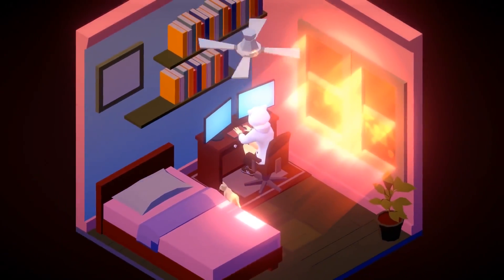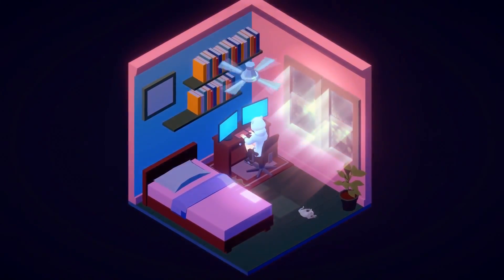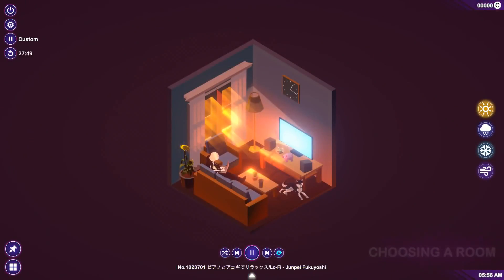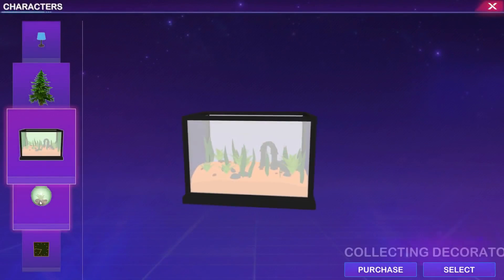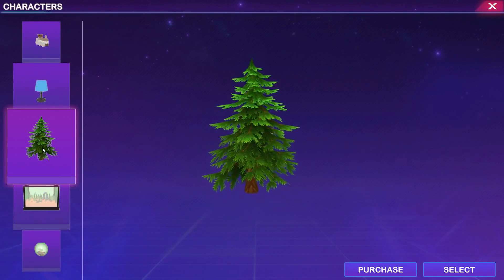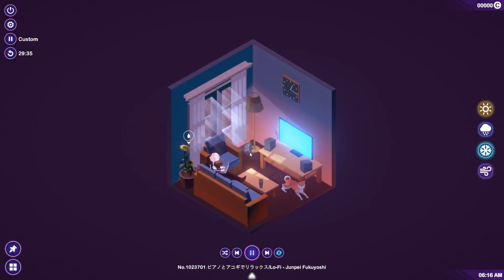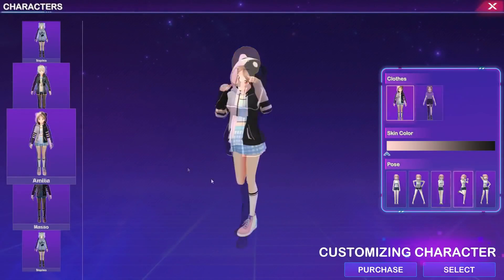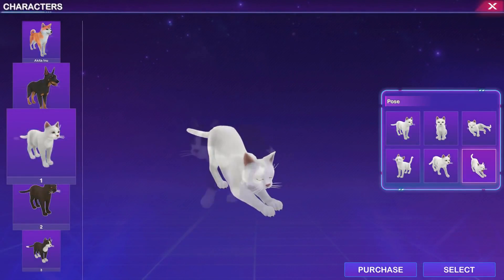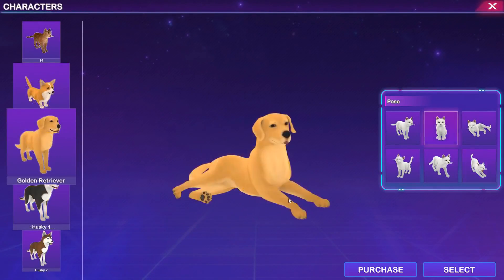Chill Corner is less of a game and more of an experience — just a place to chill out and listen to cool music. There are heaps of rooms with great atmosphere and weather, and tons of lo-fi and acoustic music to listen to while you relax or study. You can also decorate your room, and given the style of the game it makes sense that the minimum specs are a Core 2 Duo and integrated graphics.